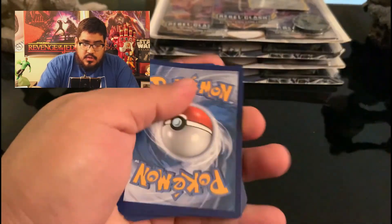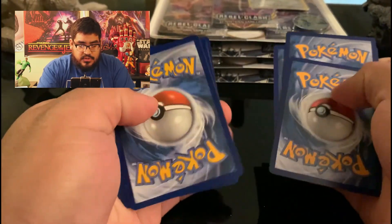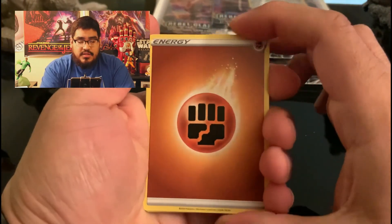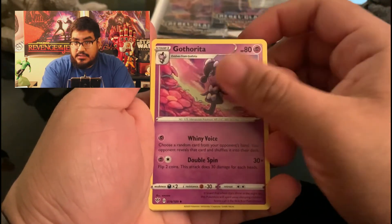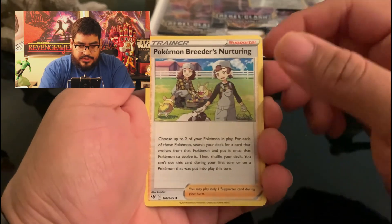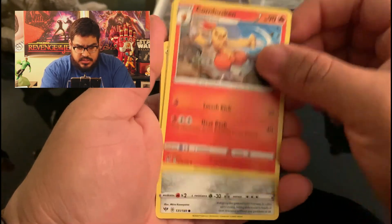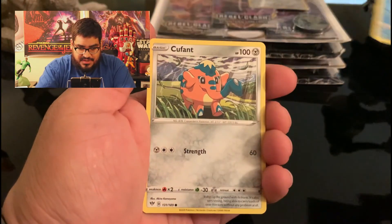Okay, so we'll put those in the front. We got a Fighting Energy, a Gothlerita, Pokemon Breeders, very nice. A Combustion card. Oh, that's a new one for me.